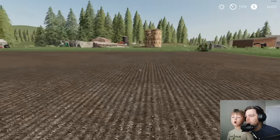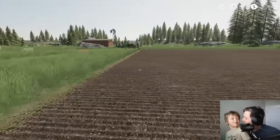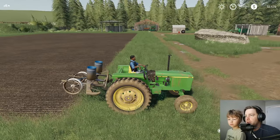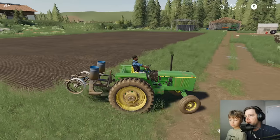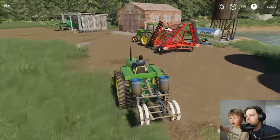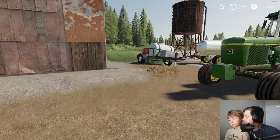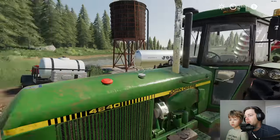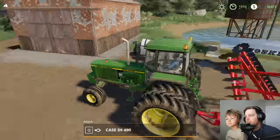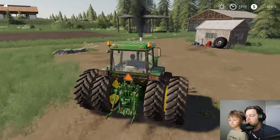We're going to figure out what we want to plant in the big field. We're going to do barley - we've never done barley before. This planter doesn't do barley so let's move it over and use that tractor for the barley. We kept the 2950 and sold the 4020, and this is the 4840.